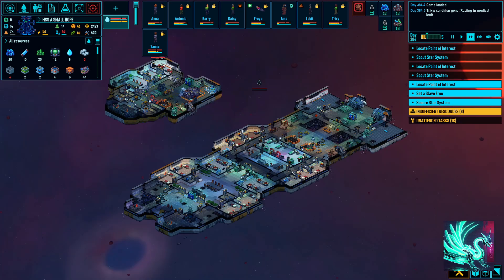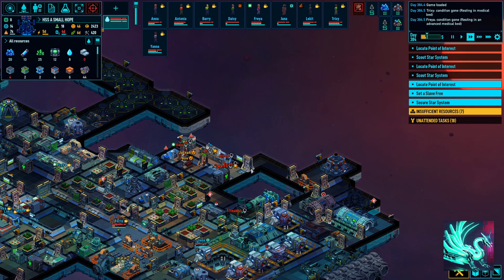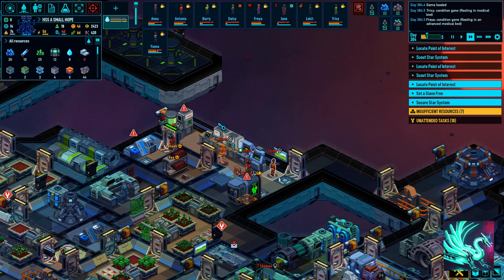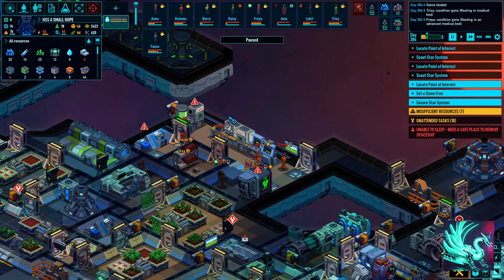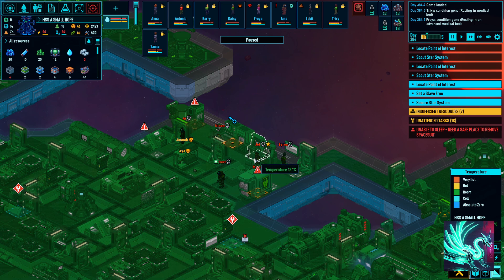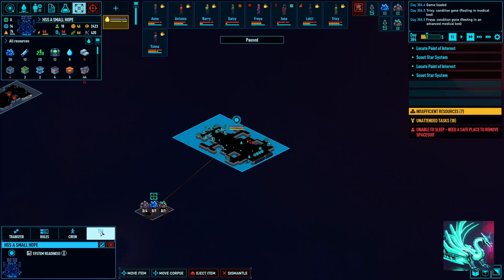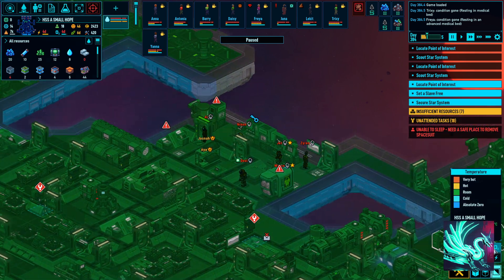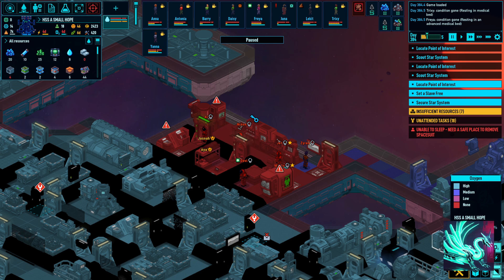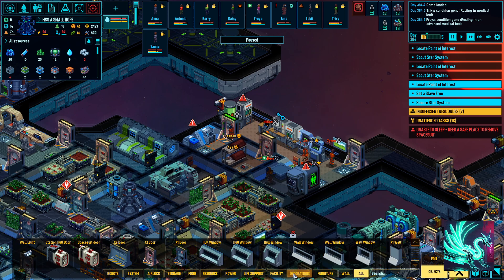In the last episode, we just defeated two Slaver's Guild ships. We took a couple of new prisoners, which we'll hopefully eventually recruit into our crew. It's a safe place to remove spacesuit, but it's too cold here and there's no oxygen here. Doors are all open, so we need some more vents.